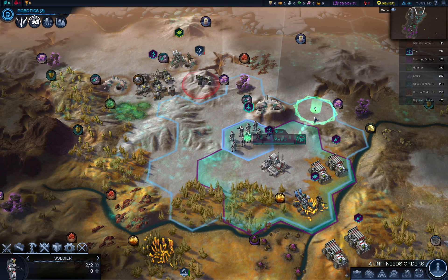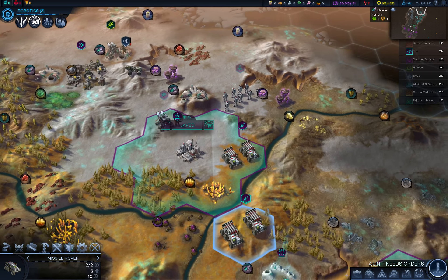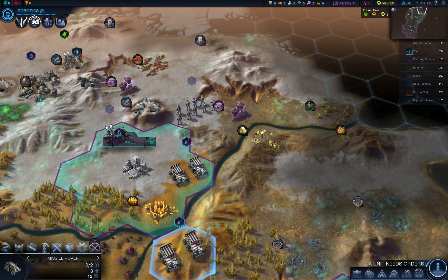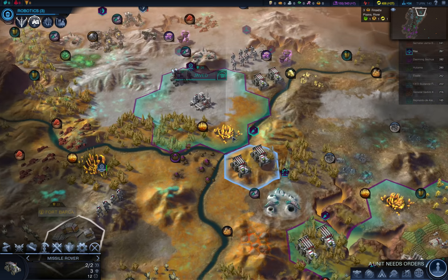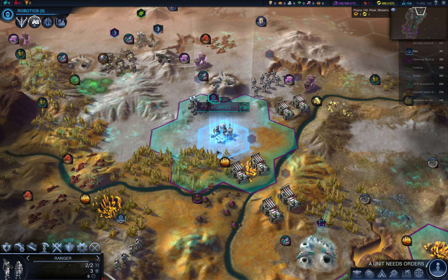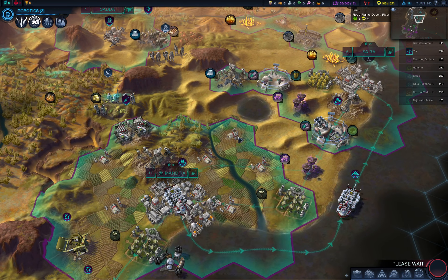I don't need you here anymore, so move away. My explorer will try to get to those ruins as fast as possible so the rover will be able to move somewhere else. Ranger, you definitely need to heal. End the turn.